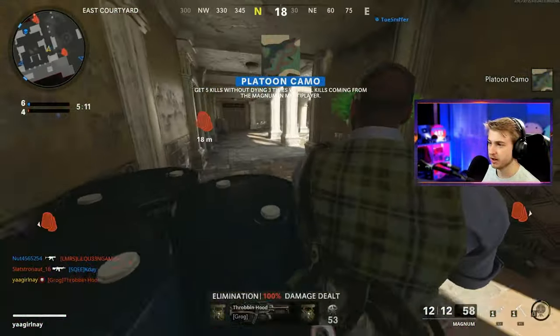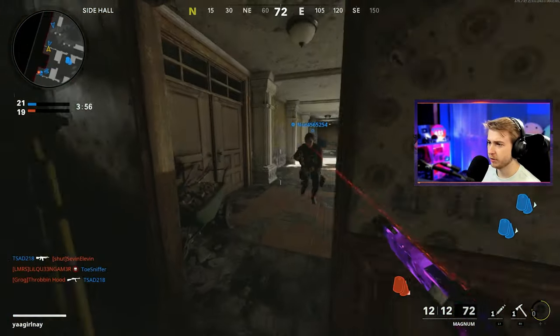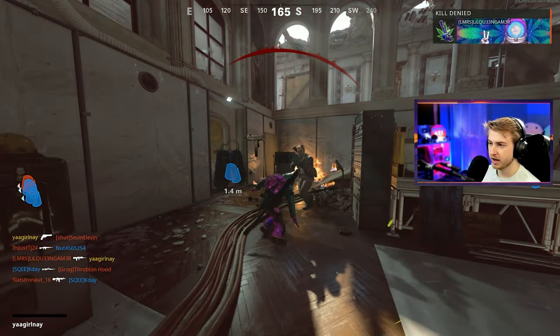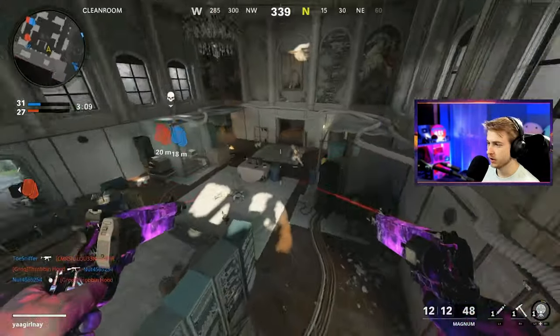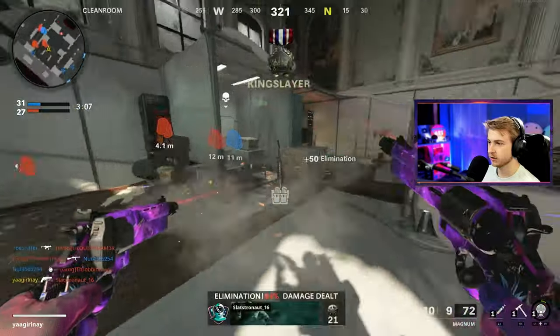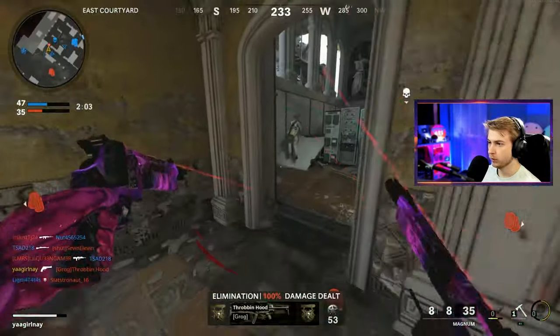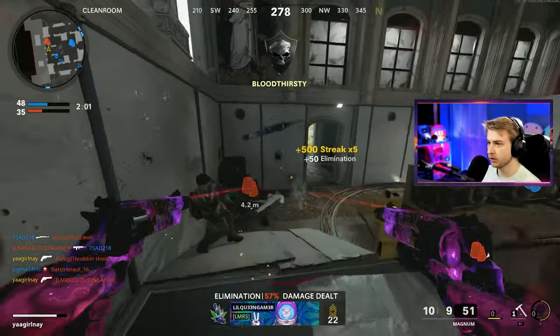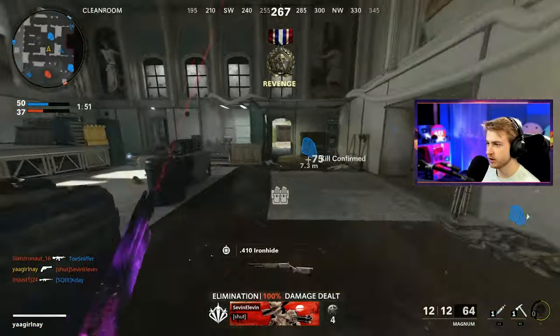Got a quick five kills without dying — will take that. These dual magnums are actually not too bad, almost like a pseudo shotgun. You can kind of get some work done with them. Got a quick double, then four kills in a row — that's five. Now that we have experience getting a pistol done recently, this should be a lot easier.